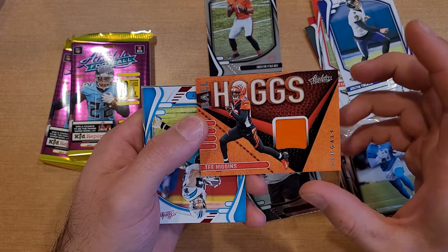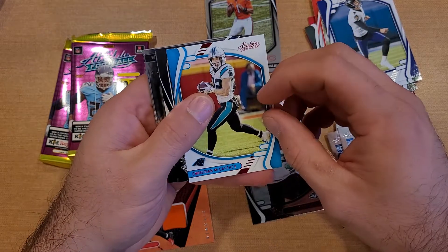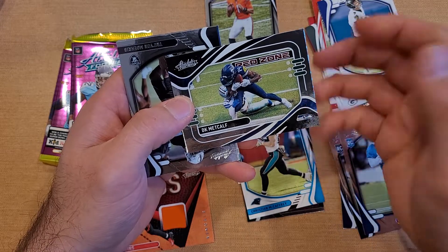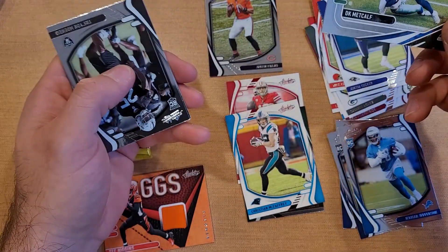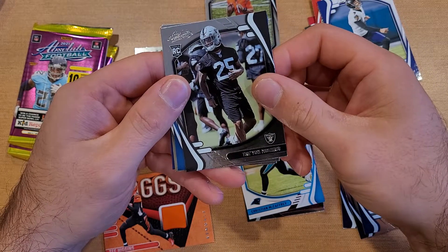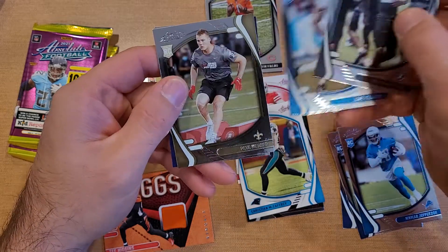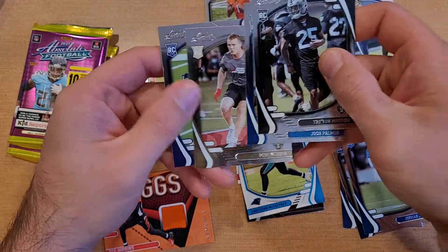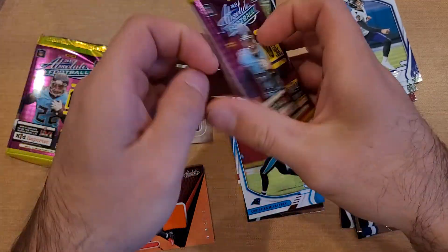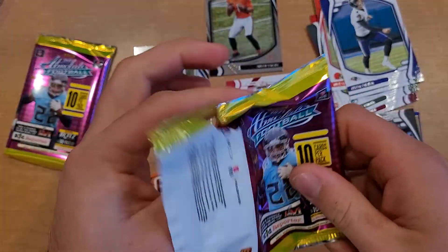Continuing on with our reds — got a Christian McCaffrey red and a Red Zone DK Metcalf insert. Let's make some room for that. And for the rookies we have Trevon Moehrig, Josh Palmer, Pete Werner, and Jacob Harris. Let's see if we can get an auto out of here — even a patch auto would be awesome.